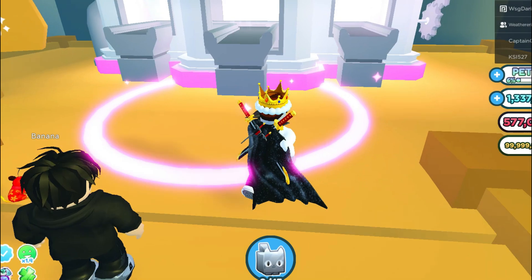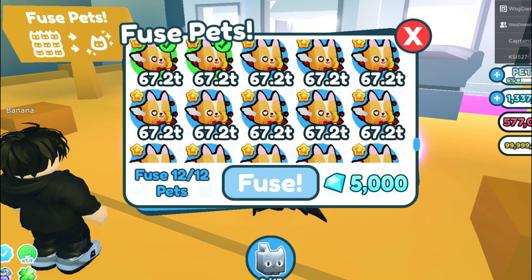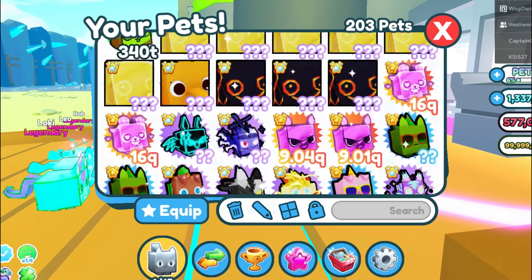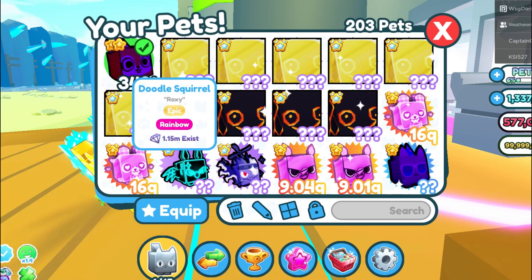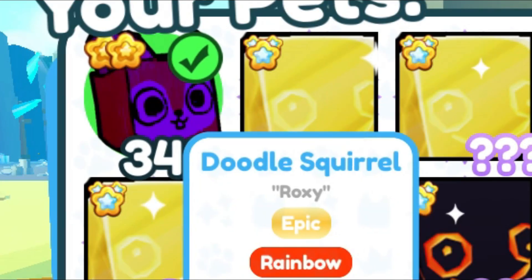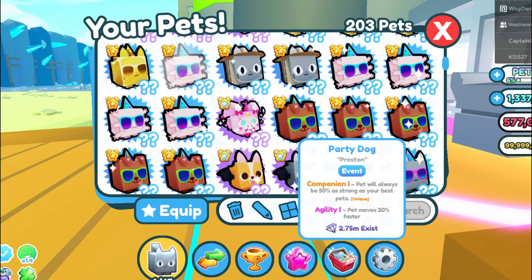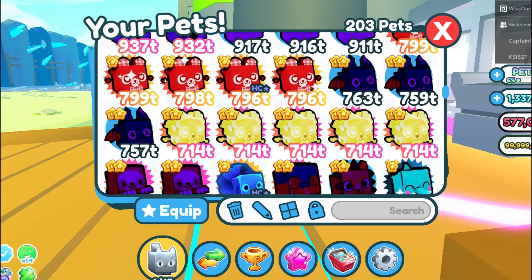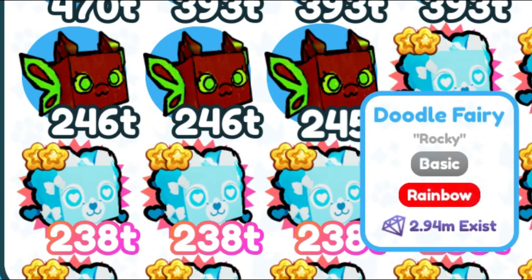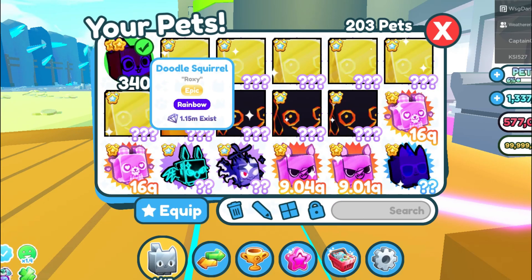That is really good. Let's try that one more time. We got a Rainbow Doodle Squirrel, which is still pretty powerful as well. This is a great fusing method because I seem to get a lot more of these Corgi pets than any other pet. This Doodle Squirrel is 340 trillion level — it's a Rainbow Doodle Squirrel, 340 trillion level. These Rainbow Doodle Fairies are only 245 trillion level, which is definitely not as powerful as the Doodle Squirrel at 340 trillion level.